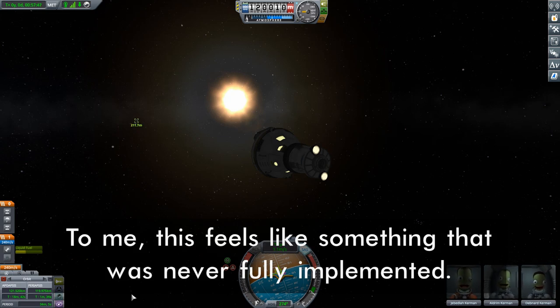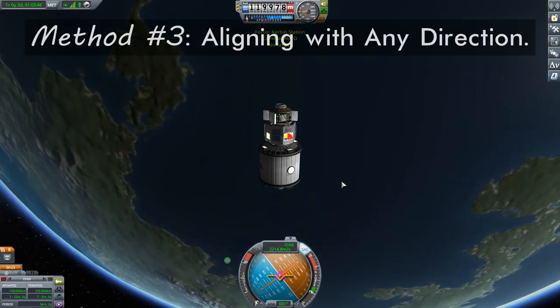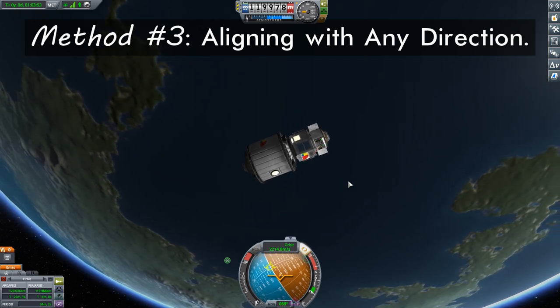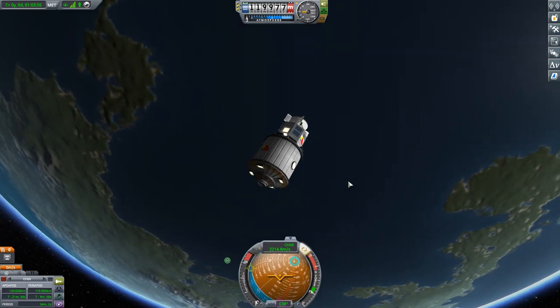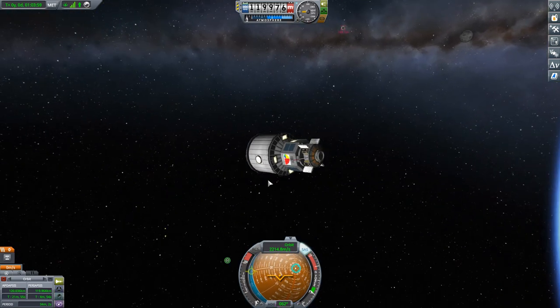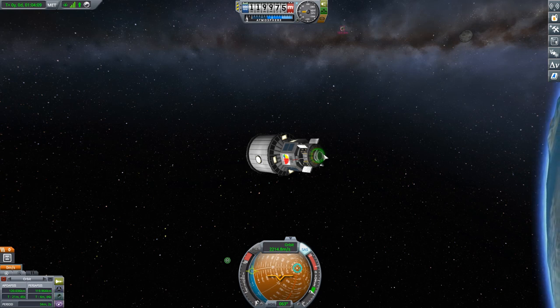With that out of the way, let's switch to our station. Here's our third method. Let's say your docking port for whatever reason is pointing in a terrible, just random direction. We'll move it off like that — make it really difficult. It's pointing actually a little bit away from us, and I would love to dock with this docking port. How am I going to do that when it's pointing in just a random direction?